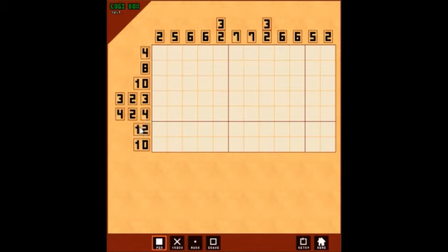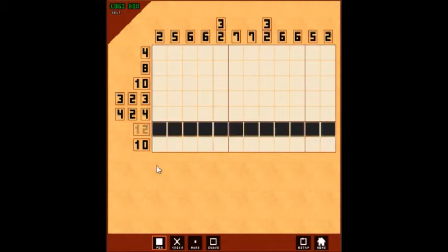A really good way to start is to look for really obvious ones — for example, this one is a 12. However, if you look up here, the puzzle is 12 columns across, so basically all of these need to be black. They did add one nice feature: you can drag horizontally or vertically, just not both at the same time. So all of those need to be lit up.